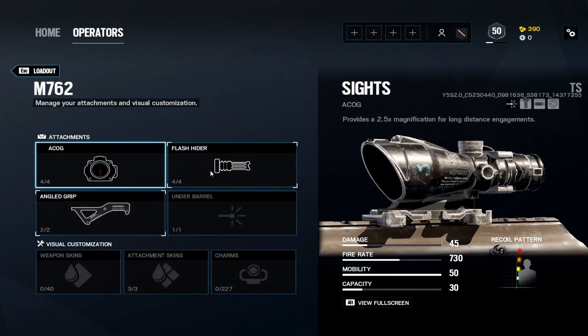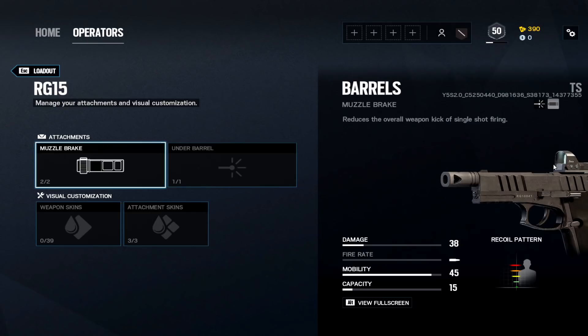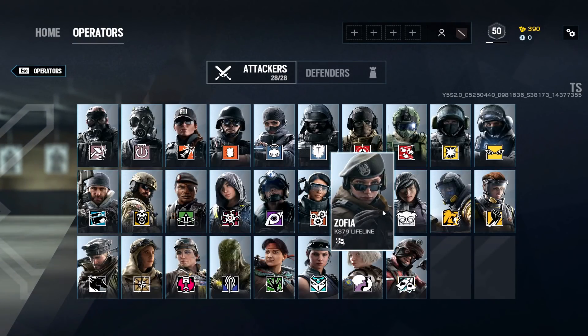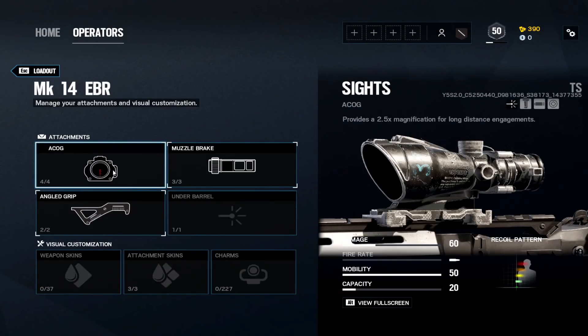Zofia: the M762 is one of the few weapons I run with an ACOG all the time. The recoil with the ACOG just leads me right to the head for some reason. ACOG, flash hider, angled grip. Good pistol with muzzle brake — it has a little red dot too. I rock a claymore since she's already a soft breacher.